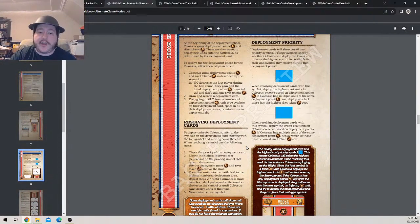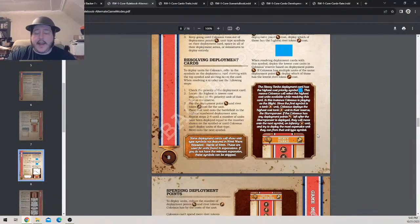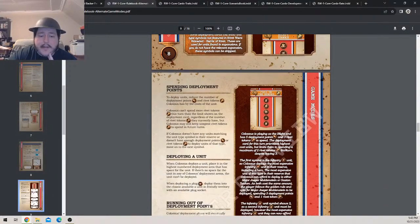Deployment priority: deployment cards show one of two priority symbols, specifying whether it'll be the lowest or highest cost unit for each unit symbol resolved during that deployment phase. When resolving the highest-cost symbol, deploy the highest cost unit in the reserve based on deployment points. If Colossus has multiple units of the same deployment point cost, deploy the one with the highest rivet token value. So go by deployment points first, then rivet token value.